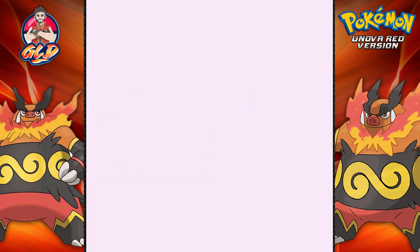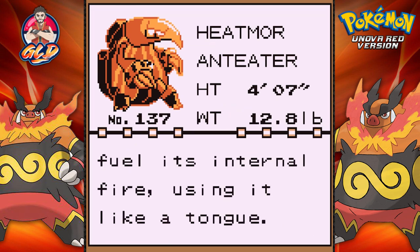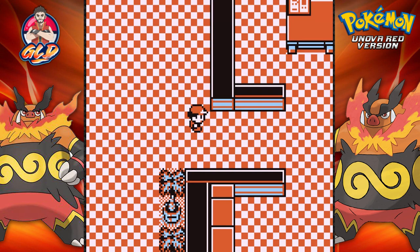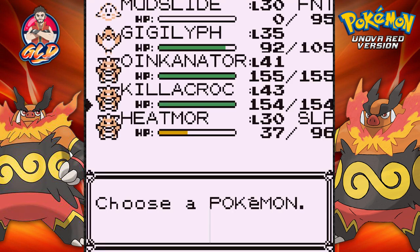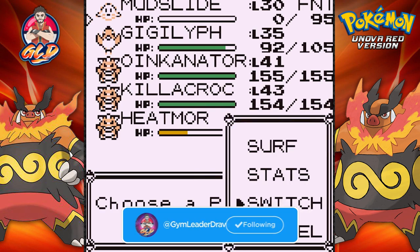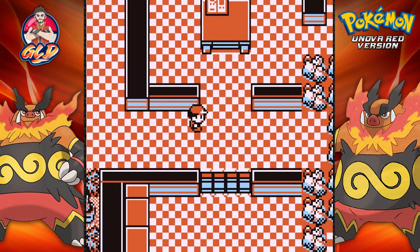Let's see what this Pokemon has to say. Heatmor — the Anteater Pokemon. It draws in air through its tail and uses it to fuel its internal fire, using it like a tongue. We caught ourselves a Heatmor! Now we have to switch out the other Pokemon because we do not want to get messed up here, especially with level 30 Pokemon.